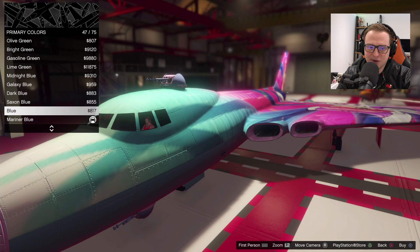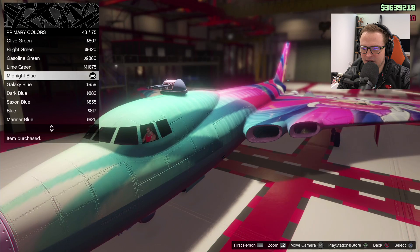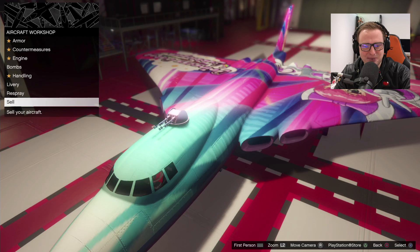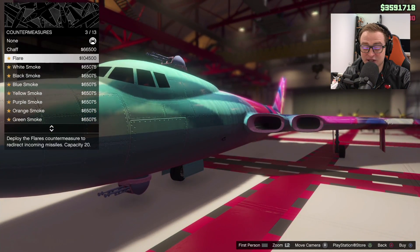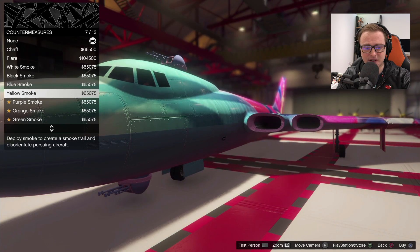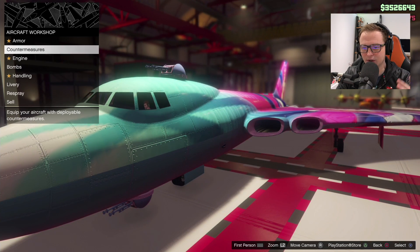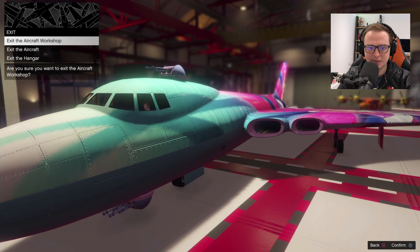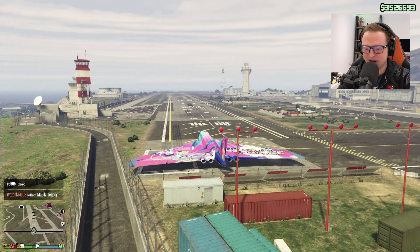I don't even think I need to do anything else. This literally does nothing. Oh my god, that is so cool. Princess Robot Bubblegum — that's what I'm talking about. Alright, armor I guess we'll put in. We definitely want some countermeasures here — let's go for purple smoke, let's keep the theme going. And I think that's all we can do. Okay, so not much customization, there's no additional weapons which is interesting — I was expecting that. But let's exit the hangar and take this bad boy for a spin. Oh my god, this is so good. I am so hyped about this.